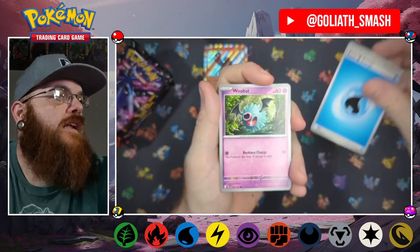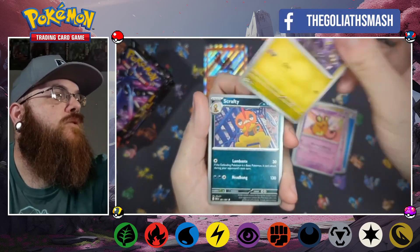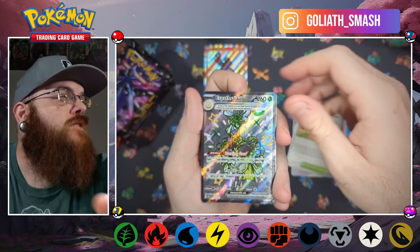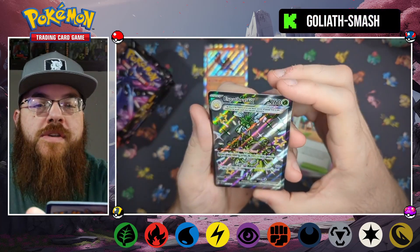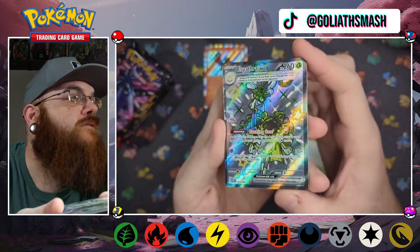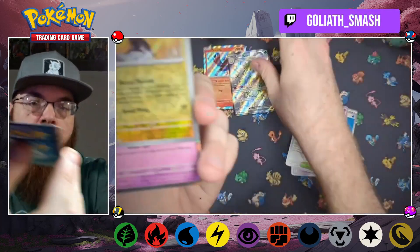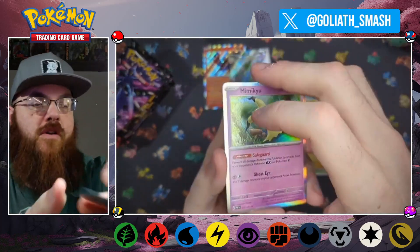Third pack: energy, Woobat, Annoying Bat, Scrafty, Swoobat, Artisan — reverse full art Espathra EX, pretty cool — then a reverse Kilowatttroll and holo Mimikyu.